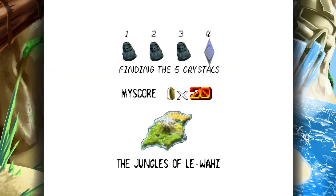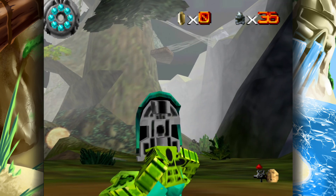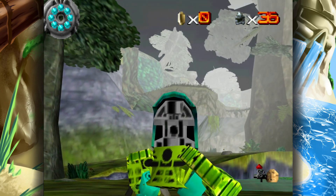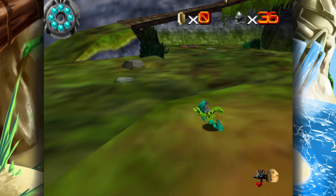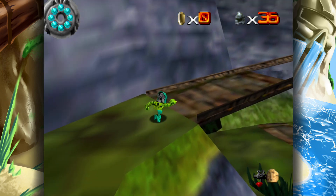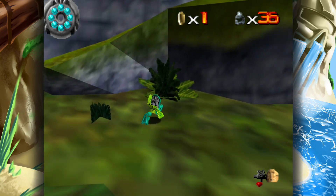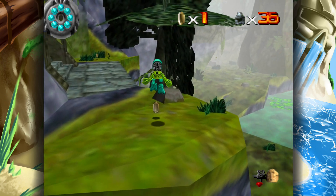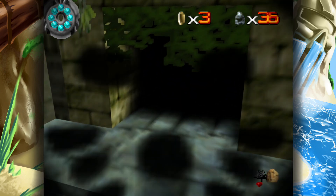Hello everybody, it's Super Stupidie back with some more Toa Kua 64. This episode we're back in the jungles of Le-Wahi finding the five crystals. We could go back up into area three, or we could go into area two. The three areas create a triangle and they all connect to each other. Anyway, we're going into the ruins.